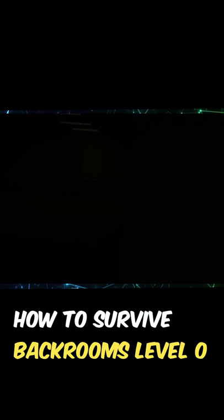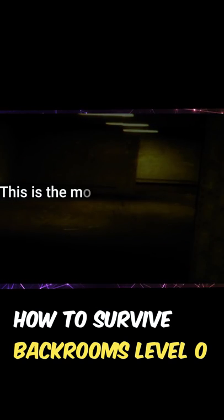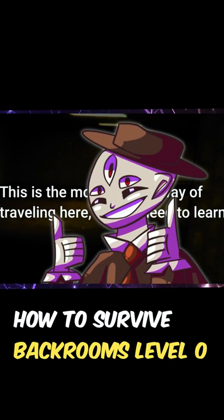You have two options of escaping at this level zero area. The first one is that you can try to no-clip through a wall by yourself. No-clipping is when you physically glitch into or through something and then end up somewhere else. This is the most popular way of traveling in the backrooms, so you probably should learn how to soon anyway.